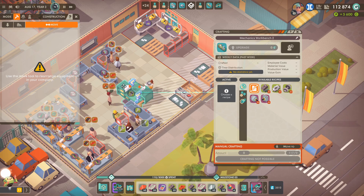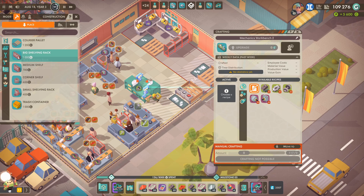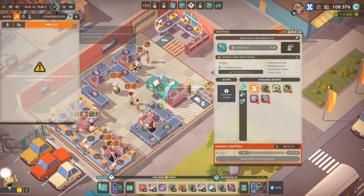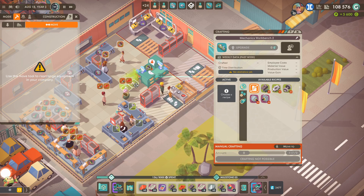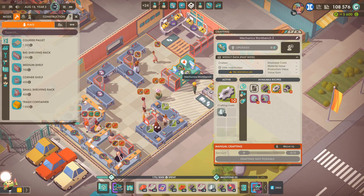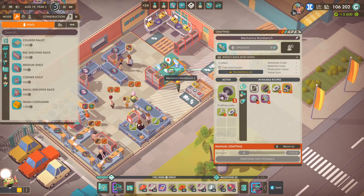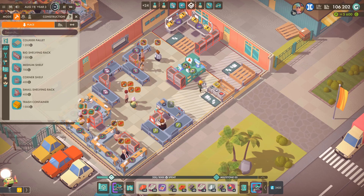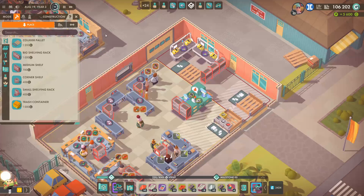We've got the mechanics workbench now — we can actually make mechanical parts relatively easily. Let's do that — mechanics workbench over there, that can make the mechanical part and it just needs gears and screws. Put another one like that to make it. A little shelf at the end. It's going to make gears — so that's mechanical parts being made. Those screws should make their way onto that shelf — and it's literally just that. Then we'll start getting the conveyor belts over — exciting times!